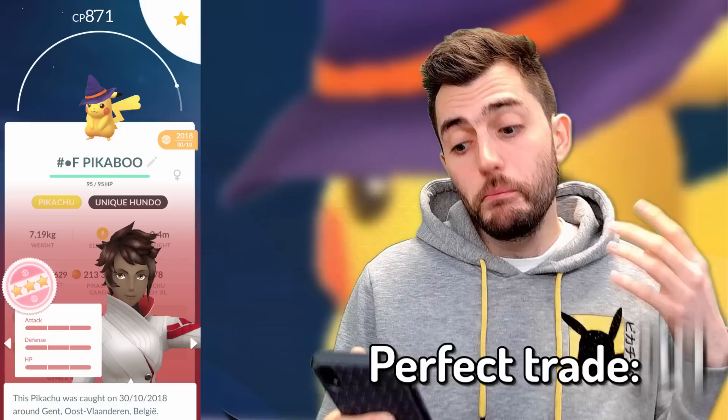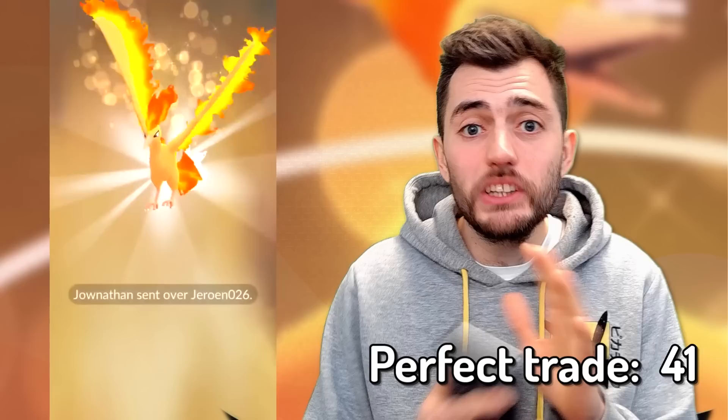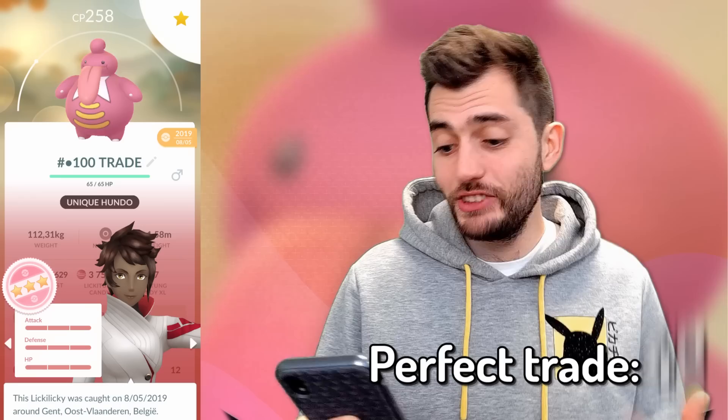Another hundo Metagross, Lombre, Venonat, Porygon, Rapidash, Pikachu with a witch hat from Halloween, Kricketot, Moltres. Moltres is the first Pokémon I managed to get from a guaranteed lucky friend trade, which completely changed the game — there was finally a way to get perfect IV legendaries without spending money.